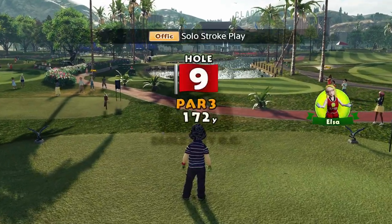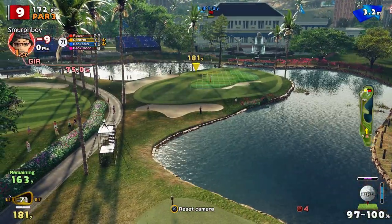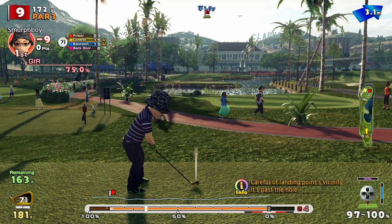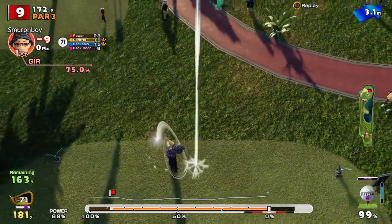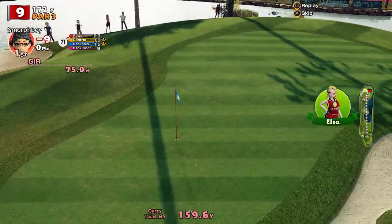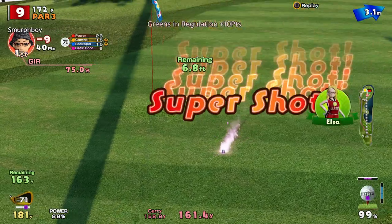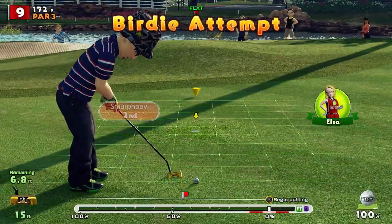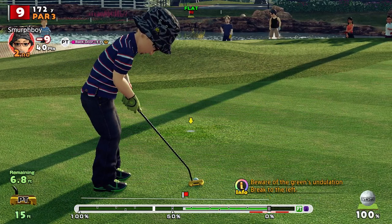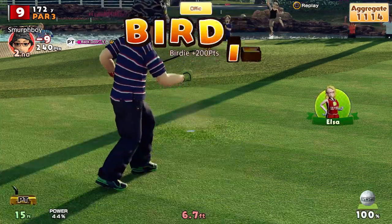A par three to finish. We've got a bit of wind and we're quite close to the front — we're going to get it up and stop it. Got the ultra backspin. Line's not bad — should just pitch past and come back a bit. We didn't borrow enough for the wind, and the sway probably took it right away. Seven foot for the birdie. This looks right edge — should get us ten under. There we go, I'll take that.